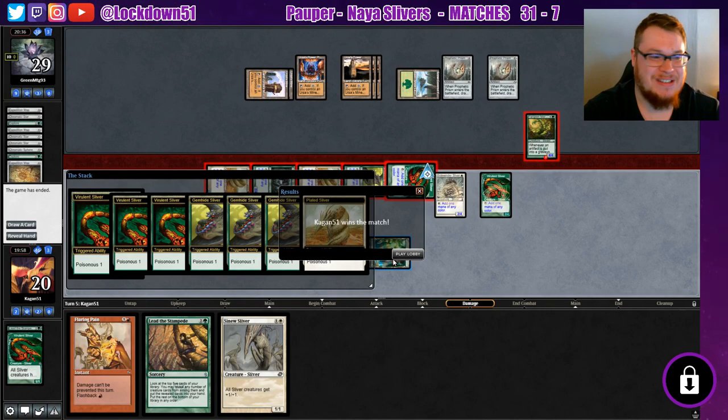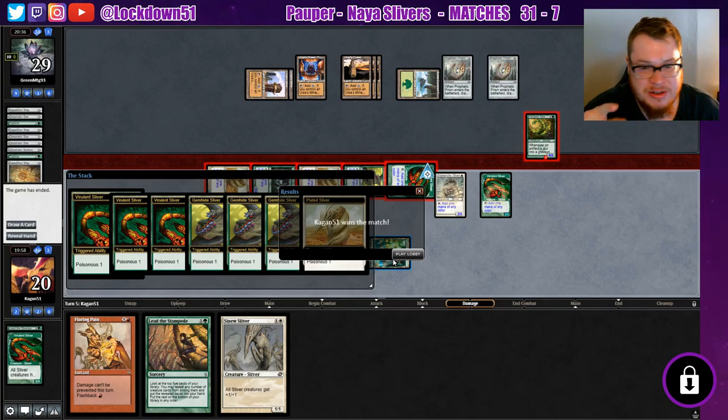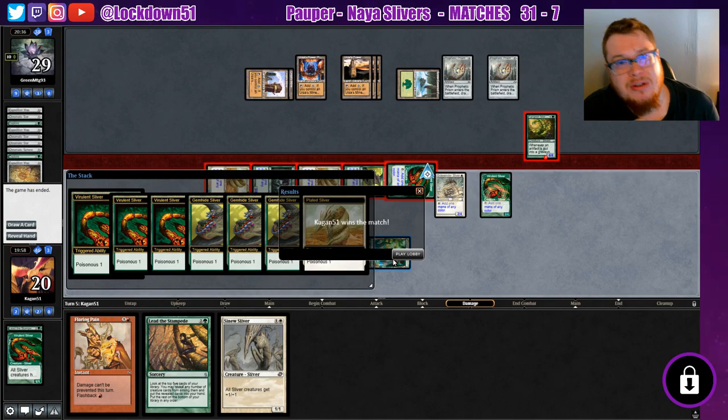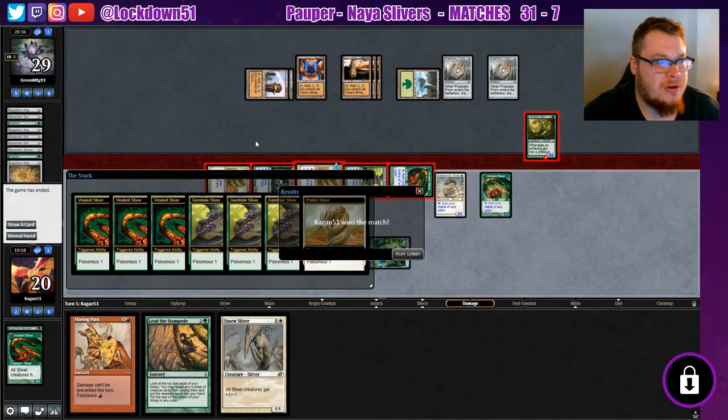Oh, nice — very nice. That was a good matchup. I love this Tron. If there's any Tron that should be played in Pauper, it's Monogreen Tron — I think it's the best one. They never drew into any of their threats, but you can see how much this can crank off. I love the addition of that Marauder sideboard card — great life gain, definitely good against us but not against Poisonous. Hopefully you guys enjoyed — leave a like, comment if you're enjoying the Naya Slivers, and subscribe. See you in the next video.